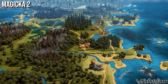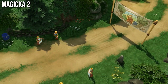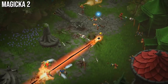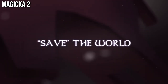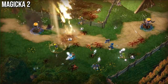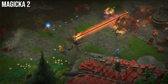Magicka 2 is our next title, a cooperative action-adventure game which has you playing the role of all-powerful wizards as you traverse the lands of Midgard and attempt to stop an evil wizard from ruining the world. The unique combat mechanics are definitely the highlight, with players able to combine up to five different spell elements to create fantastic firework shows and unleash magic-infused death on their opponents. It's one of those games where you really don't need to think a lot and can just enjoy blasting your way through enemies alongside friends — but be warned, friendly fire is a real risk, so always be aware of where you're pointing those fireballs.